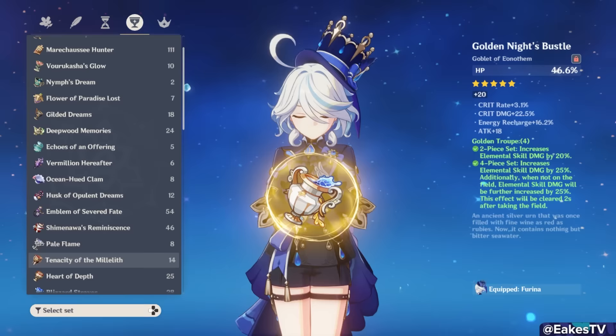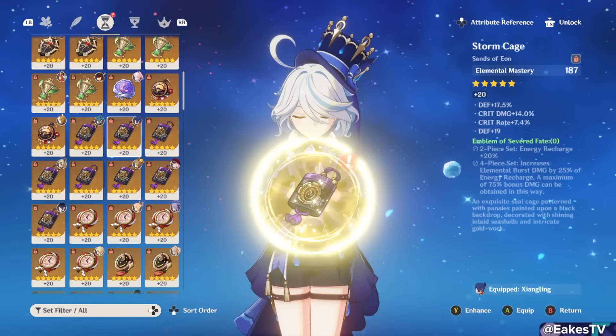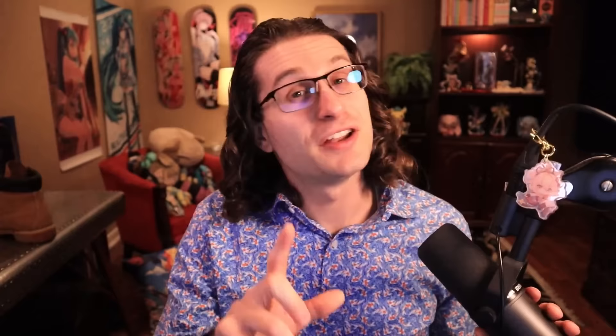If you haven't farmed Golden Troupe yet, what are you doing? Tenacity of the Millelith is probably her second-best 4-piece set if you're using attack-scaling allies — the HP 2-piece boosts her damage and the passive will always be up for the on-field character. After that you have 2-piece combos, which in most cases do more personal damage than Tenacity but offer less team support. Any combination of 2-piece Golden Troupe, Hydro Damage, or HP percent will be great, but 4-piece Golden Troupe is her best by far.